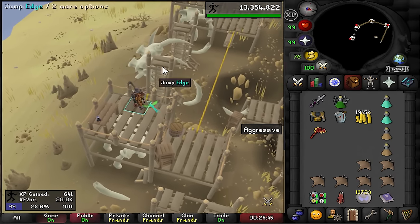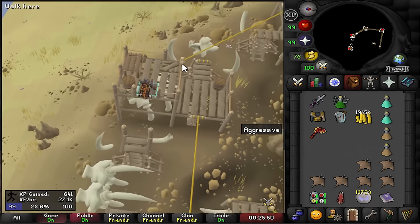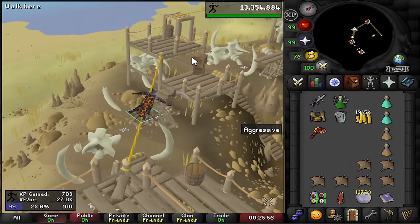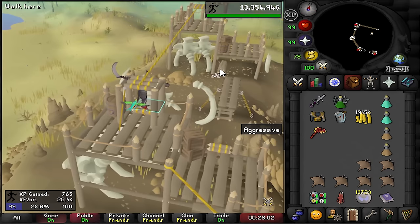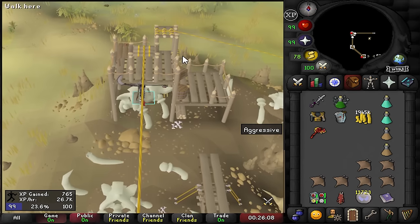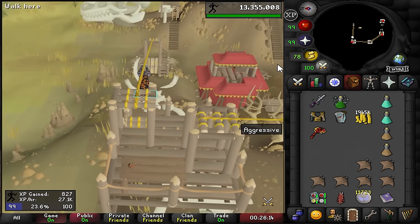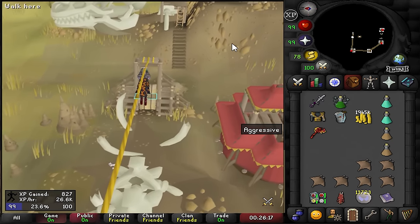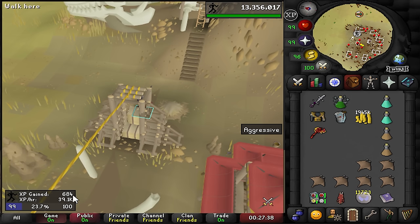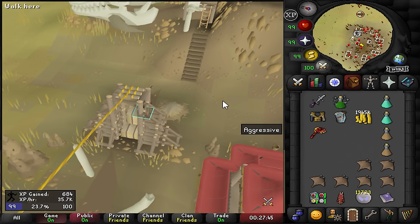The advanced course uses the same rope obstacle but this time you walk on it. It goes pretty automatically — quite AFK, less click-intensive. We got 684 XP in that lap, so multiply by 60 to get approximate XP per hour if you're near perfect. Pretty chill course overall.